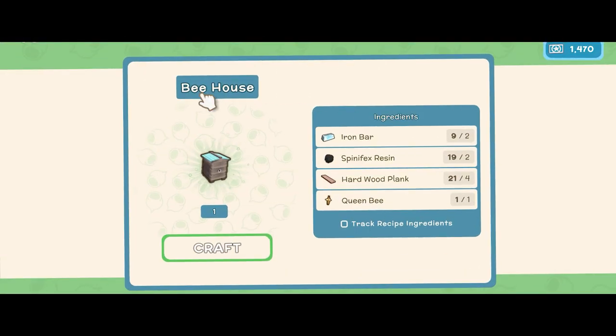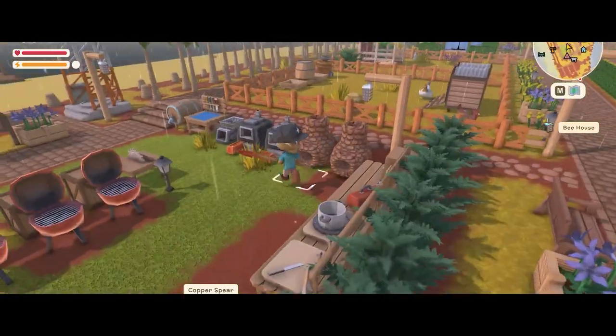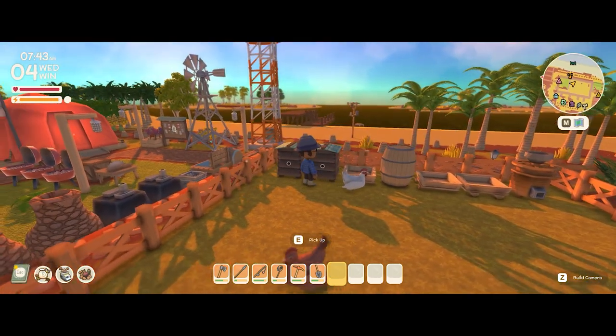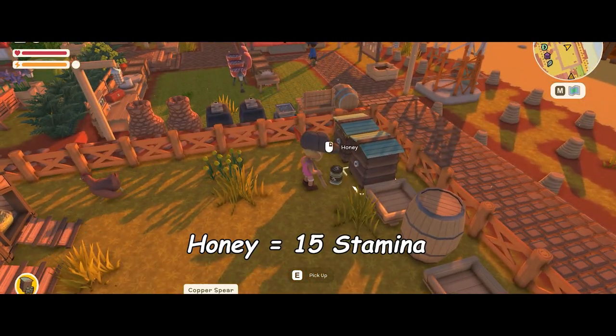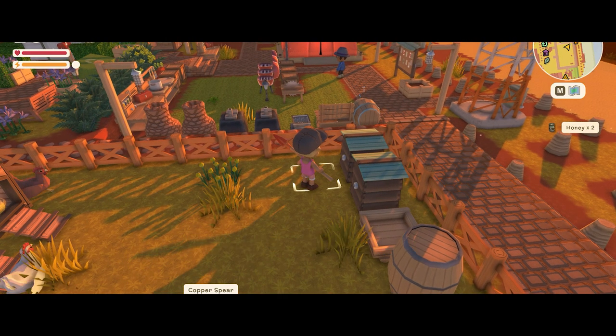Go back to your crafting table, now that you have all those materials, and craft your item. Find a suitable place to put down your beehives and then you're done. Come back a couple of days later and you'll find some honey seeping out that you can collect. The honey gives 15 stamina, which seems to be the best in the game so far.